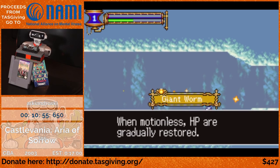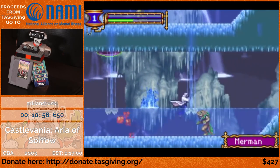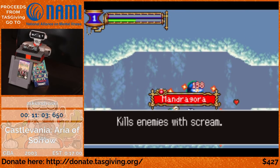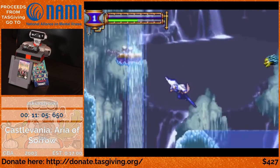For the Mandragora soul, he has to wait for the plant to be pulled out before he can actually get the soul to drop. He gets a slime in the meantime.